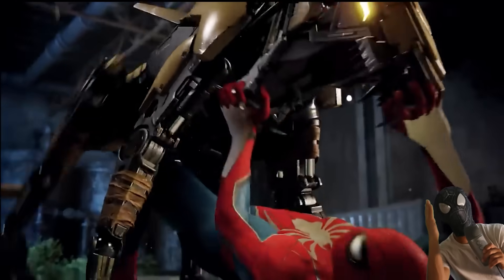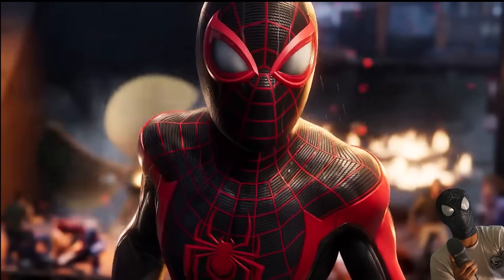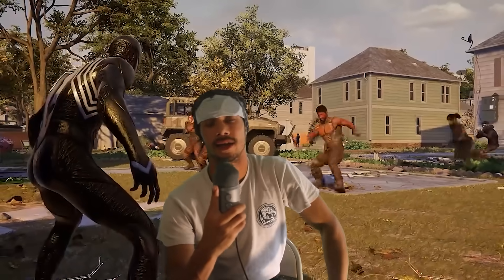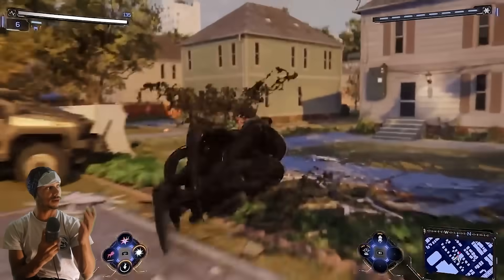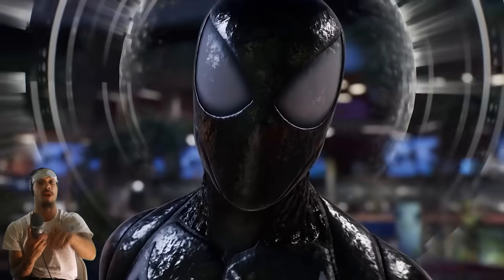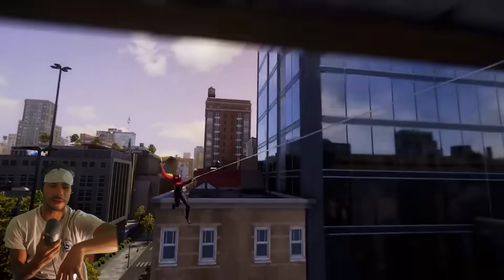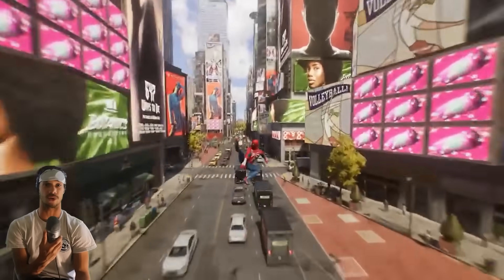Spider-Man 2, Web of Shadows, Ultimate Spider-Man — none of those games have web wings. Shattered Dimensions has a version with the 2099 Spider-Man where you can glide a little, but that's not the same as doing it in an open world. Something that can be coupled with the web wings are loop-de-loops — if you're jumping off a building, dive and web wing to get super fast, then swing around a crane or helicopter and let go. It would be so clean.